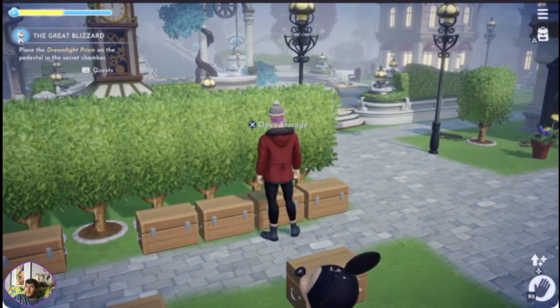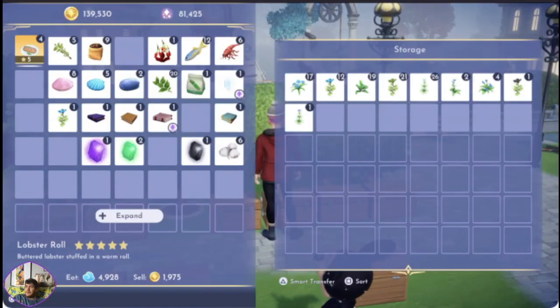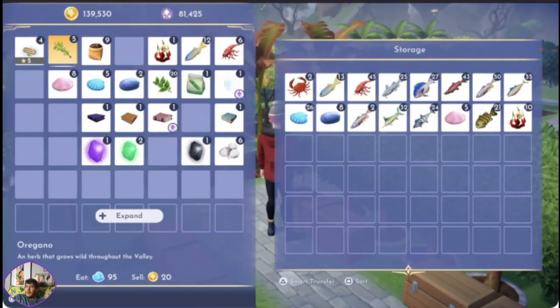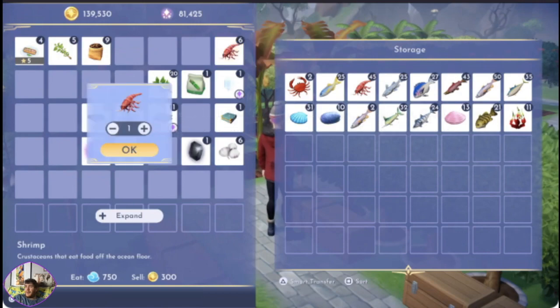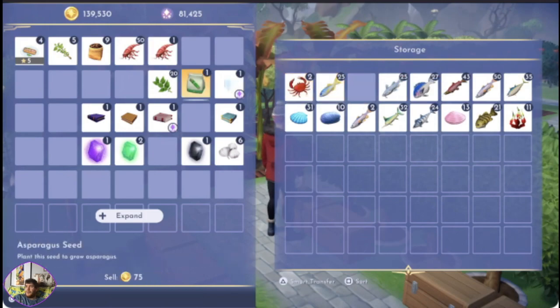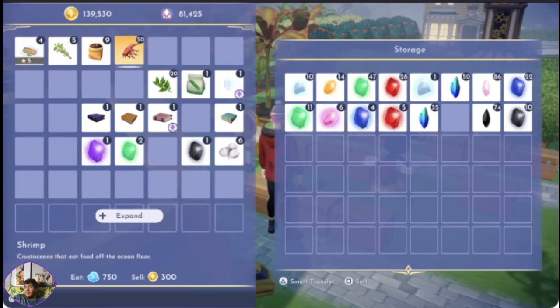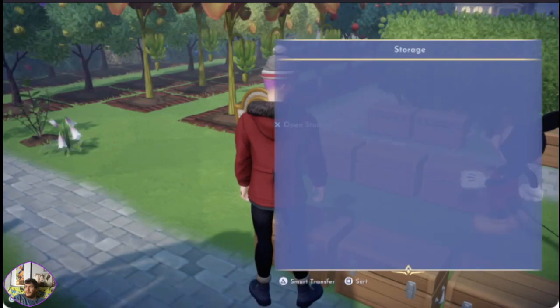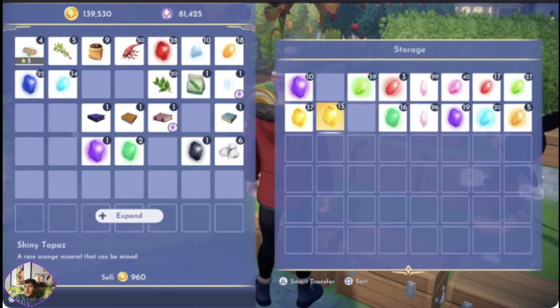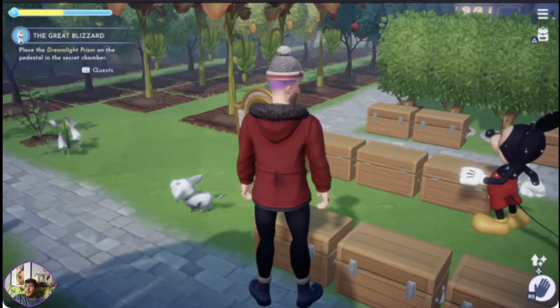I'm going to put stuff out and drop all of this off. I've got different coloured gems — purple, green, red, white, blue, light blue, orange. I'll dump the ones that can't really do anything. Just see what happens.